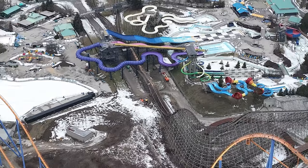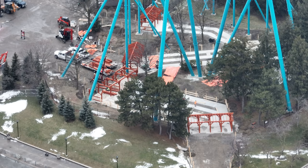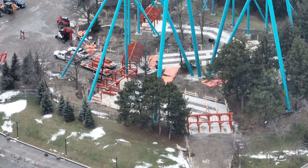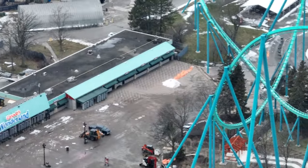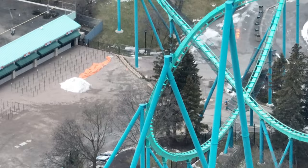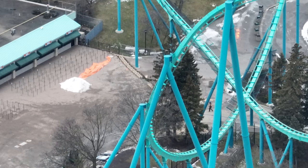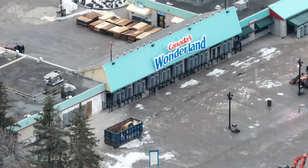Over at front gate you can see a very Dollywood-ish style front gate is starting to take form. This front gate is part one of a part two renovation — I'm not going to go into details here; if you're a Patreon, check out the newsletter. Blocking off the old entrances and exits is starting to occur; there were forms in the ground and they're going to build some sort of wall and theming to keep people from coming in that way.